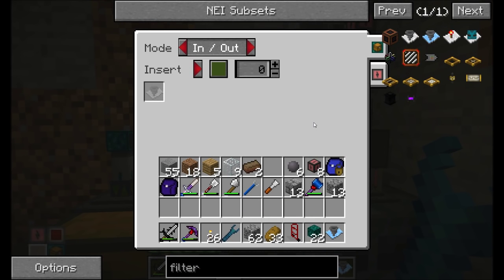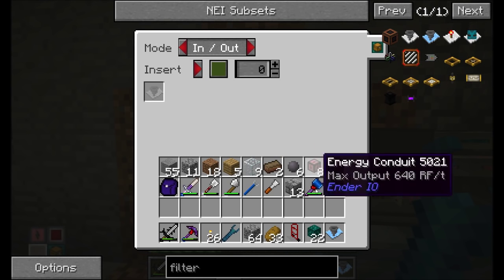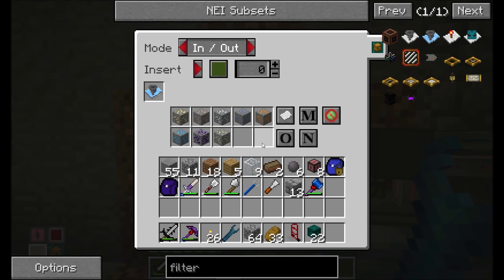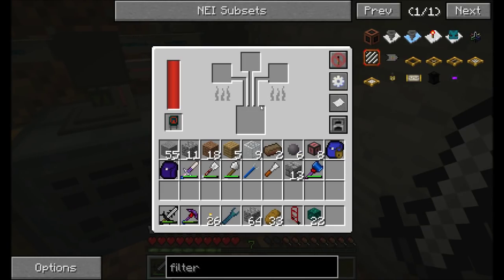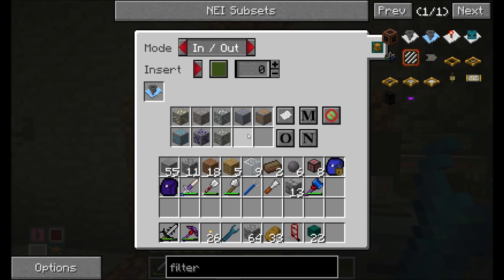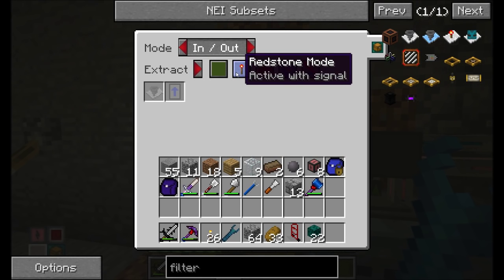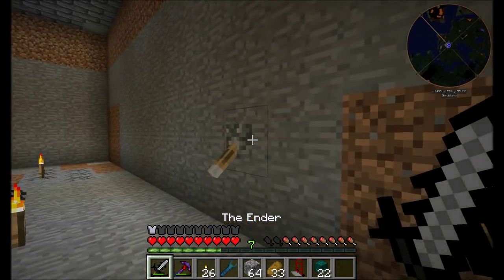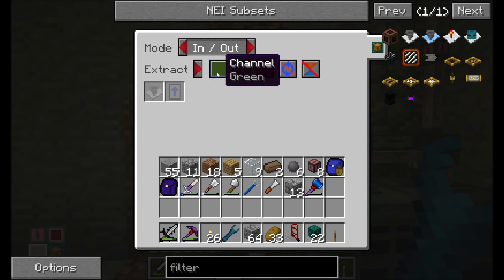Give me one minute, guys. I'm going to prep for this and I'll be right back. All right guys, I think I have a plan. So we're going to insert into this chest anything that matches the item filter here — so copper, lead, all my ores, anything that needs to be processed by this machine or this machine is going to get inserted into this chest.